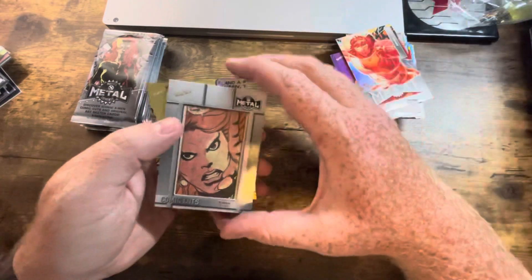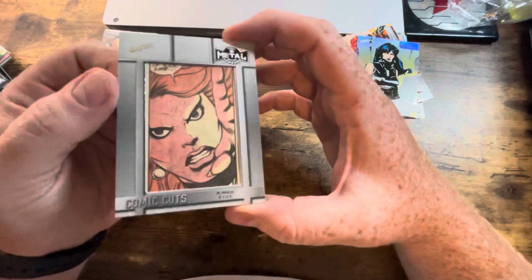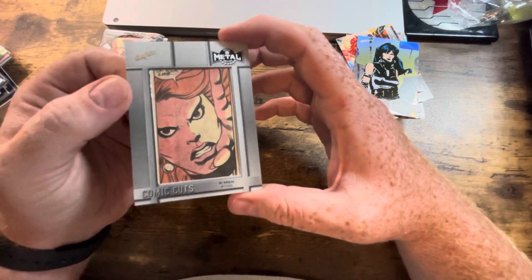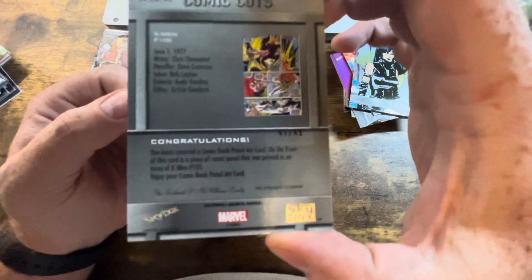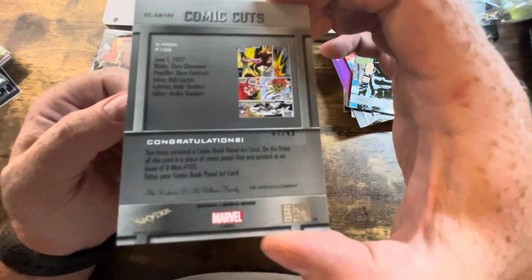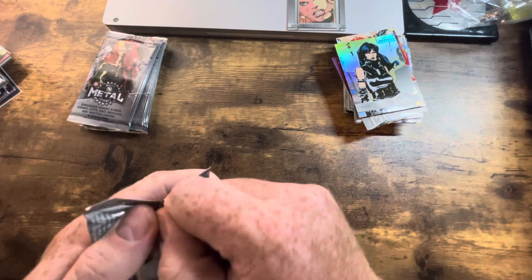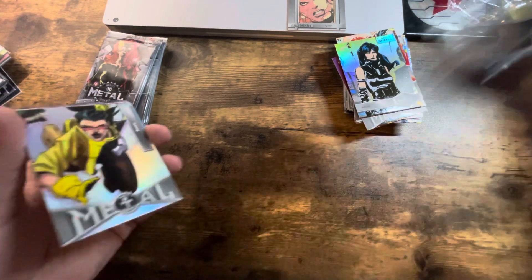Oh, wow — okay, that's one. Comet Cut! Now these — that's a pretty nice one. X-Men number 10, X-Men 105, 41 out of 43. That's cool. That's a cool hit. I've pulled one of those before. I've pulled a Comet Cut before. Those are super fun, super nice.